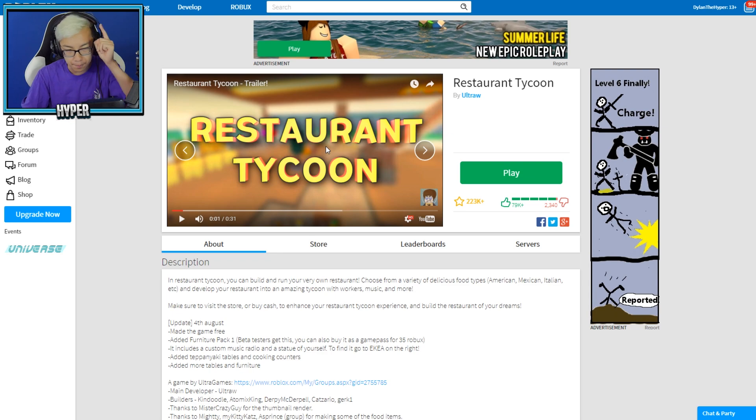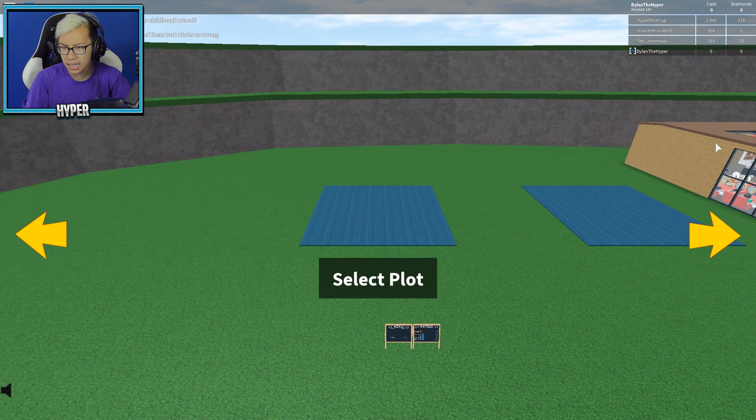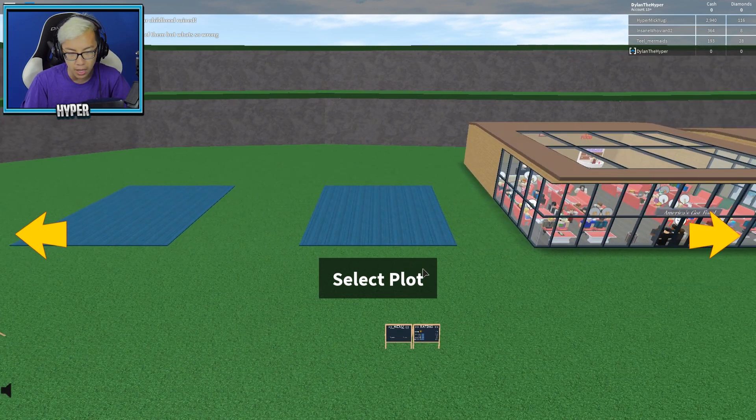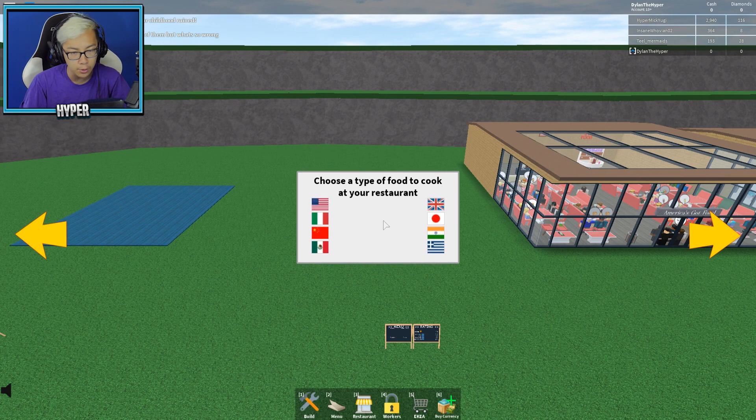Okay the game is loading up — Restaurant Tycoon. Starting it off, I need to select a plot. It looks like I'm only in a server with four people, which is interesting. We'll pick this plot right here next to whoever owns that one. New game — choose a type of food to cook at your restaurant.